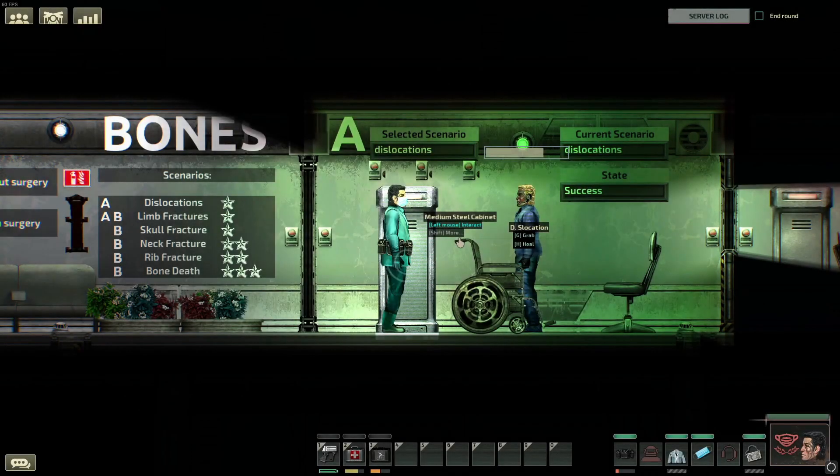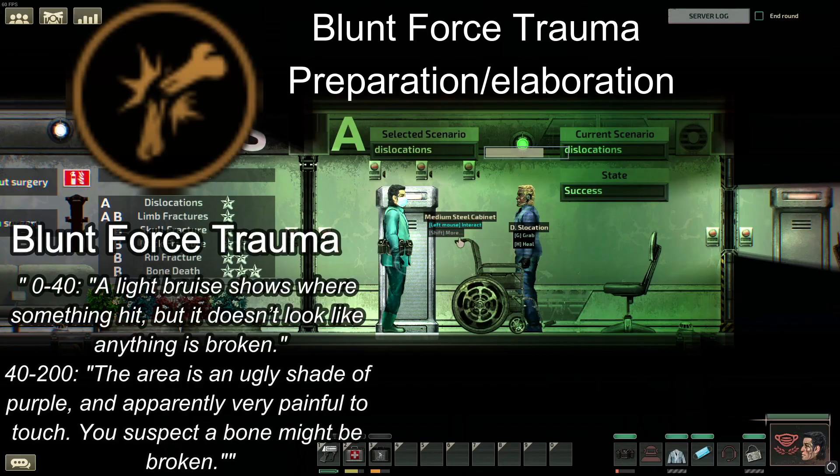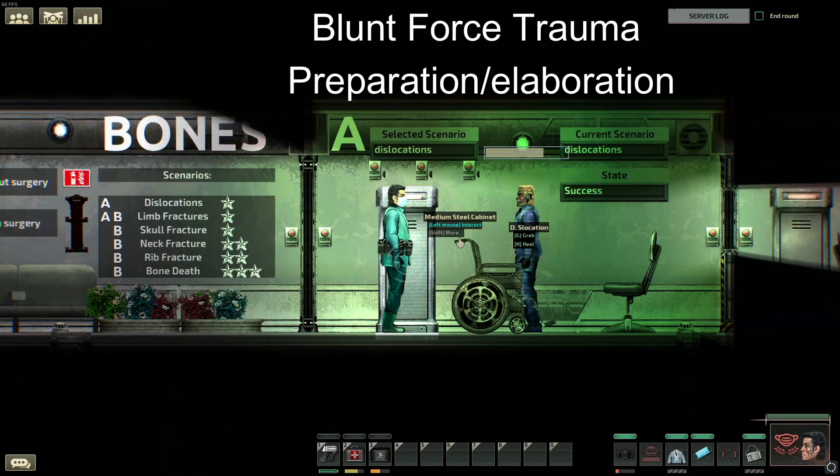We'll start here in the bone tutorial section of the Mercy Hospital. The most common affliction here is blunt force trauma. Depending on which version of Neurotrauma you have, the treatment may differ. I recommend using the newest version, of course.